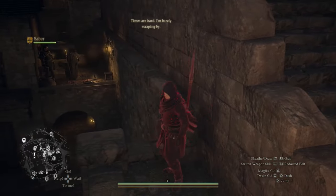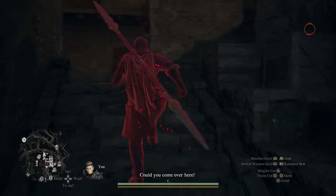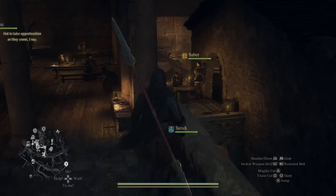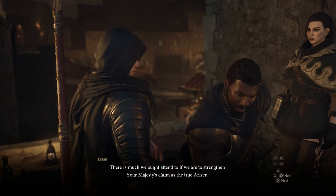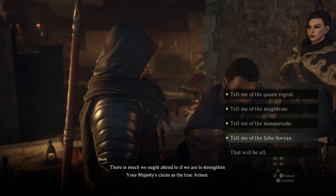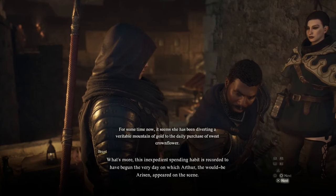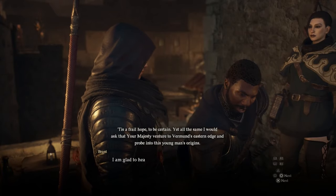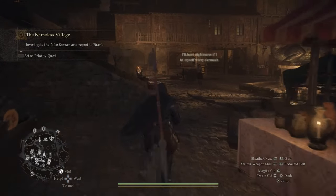I did change my vocation to Mystic Spearhand. The reason for that is there are two secret tokens we want to be able to get. With a warrior we can use some items, but you have to choose a tale of the false sovereign here — that's gonna tell you about the Nameless Village.